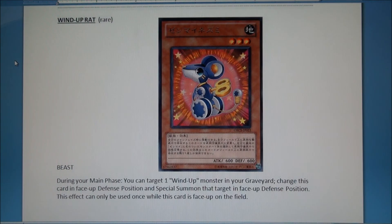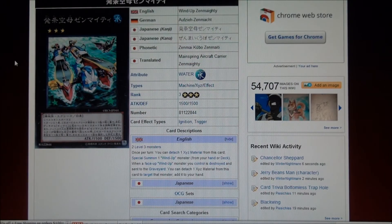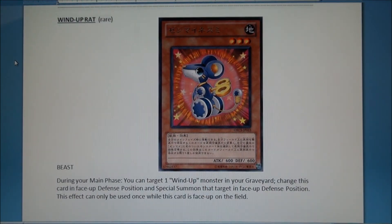You special summon another Rat, then Rat's ability activates because it's a new Rat, and he brings out Dog again. Then you bring out another Zenmighty, detach Dog, bring out a Rat, bring out another Zenmighty — or maybe make a Zenmaister instead. Zenmighty also has another ability: when a face-up Wind-Up monster you control is destroyed and sent to the graveyard, you can detach material from this card to target that monster and add it back to your hand. You can see some ridiculous combos. Get those Wind-Ups while they're cheap.